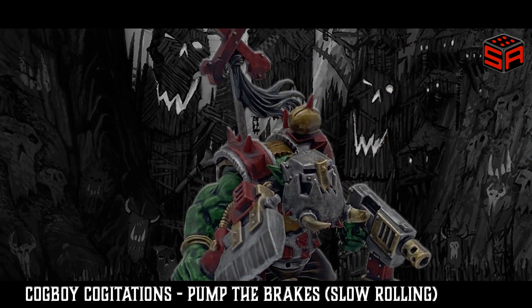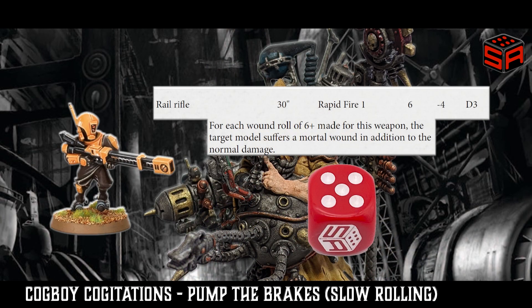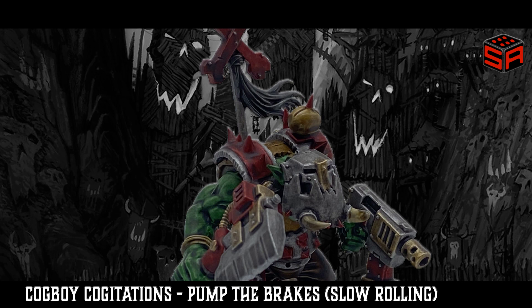Where this becomes important is the injury roll for the target model. If the six was the first shot and your target has only one wound remaining, the mortal wound would immediately remove that remaining wound and trigger an injury roll — and in this scenario, you would roll one dice for your injury roll. But if the five was the first shot, then with a whopping minus four AP, it's unlikely your opponent will save. On a failed save, the Rail Rifle will then do D3 damage. This takes you to an injury roll, and with the chance of multiple damage, the odds of taking your target out of action increase dramatically.